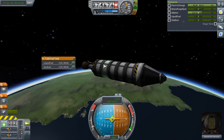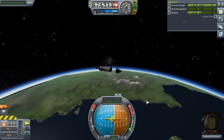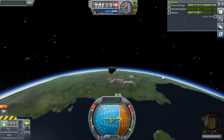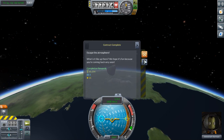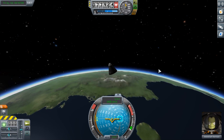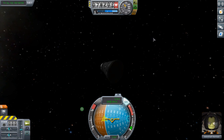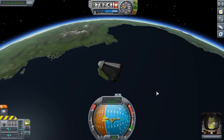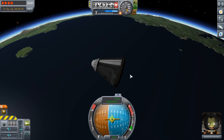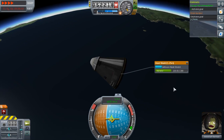I'll disengage the SAS — we don't need it. I will now decouple. That should push us along a little bit more. Definitely not orbit. I'll spin us around too. Records broken, that's great. I also drained a lot of the ablator from the heat shield — it only has half. That's because you don't need it all and you can save a little bit of money. It's kind of a cheap move, but saving money early on is helpful. Going into space like that, you're gonna want a little bit of ablator, otherwise you'll overheat and die.